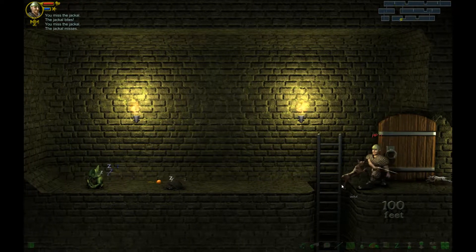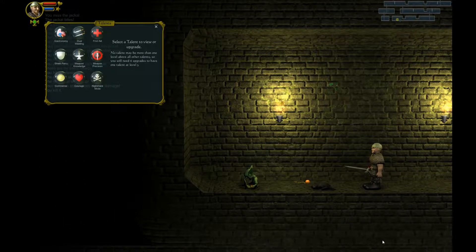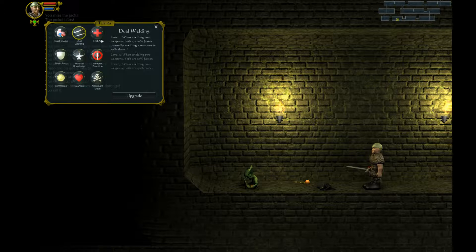Here's a jackal. I had a really hard time hitting, and everyone's asleep. When we level up, we get to choose a talent. We've got Gastronomy — you find 10% more flesh on corpses. Dual Wield — when wielding two weapons, both are 10% faster. First Aid — you recover health 10% faster. When wearing a shield, attackers land 15% fewer critical hits. Weapon Knowledge — you can sense the better weapon when dual wielding. Weapon Precision — you score 50% more critical hits, or 100% more when firing with a bow or wielding two hitting weapons. Commerce — okay, so I guess we can sell stuff. Shopkeepers. Courage, and nightmare mode. I think starting on First Aid is probably a good place to go.